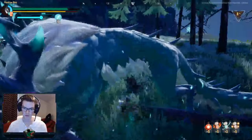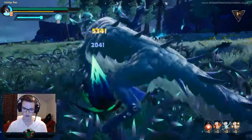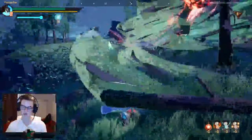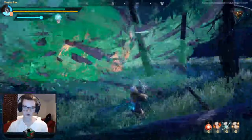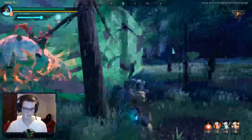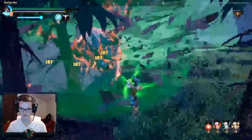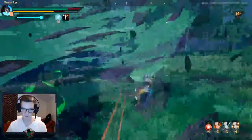Now this is his aether charge state, so we are going to try to stagger him. Unfortunately, we won't get the stagger — we sort of got trapped in there by the thorn bed. We're going to try to focus his tail pretty hard right now because we have this buff from Aether Hunter.